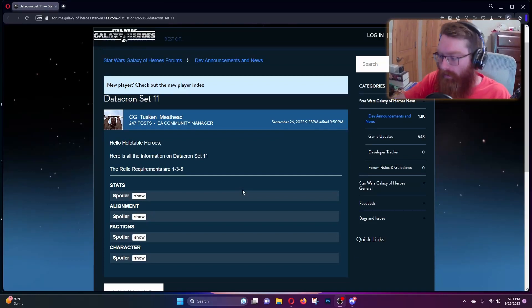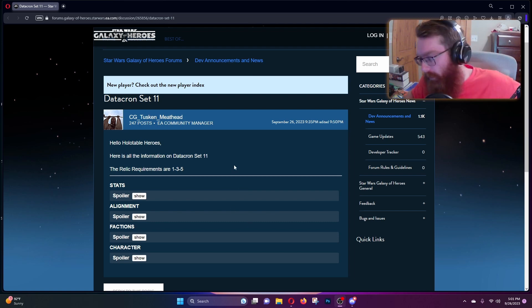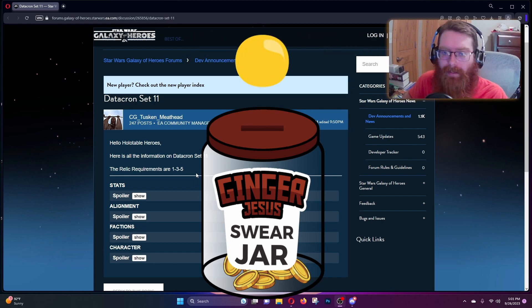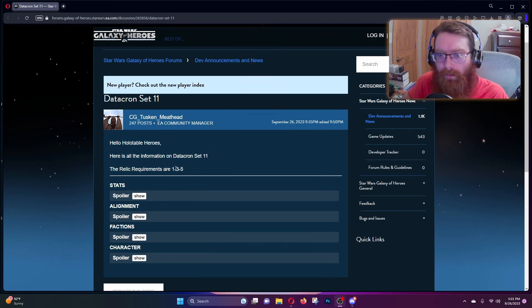Hello again and welcome back to Star Wars Galaxy of Heroes — third video for Tuesday, which is whenever CG releases stuff and they stagger it out. Today we've got information on Datacron Set 11 to start off with. The relic requirements are still the same as Datacron Set 10. Maybe that'll be the way moving forward — I certainly hope so, because that makes getting the datacrons a little bit less of a hectic mess.